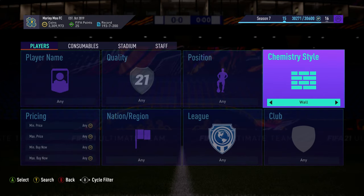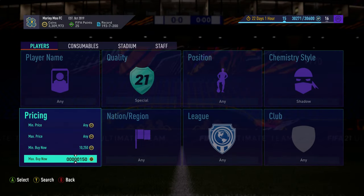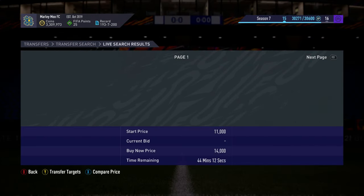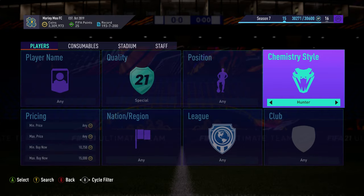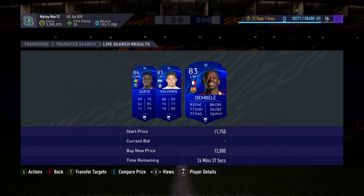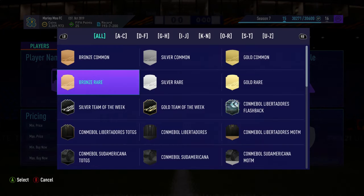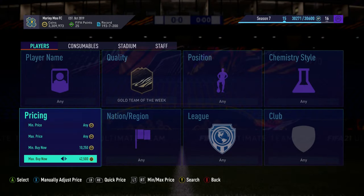The second method is for you guys who can do a bit of trading but don't want to do too much. Put in 'Special' and then 'Shadow,' and set the max to around 15k. You search on the market and skip past all of these. There's actually nothing up right now because of the SBC, but you can normally get some good inform deals here. You can also go to Team of the Week, which is at about 35k — actually they're at 45k now.